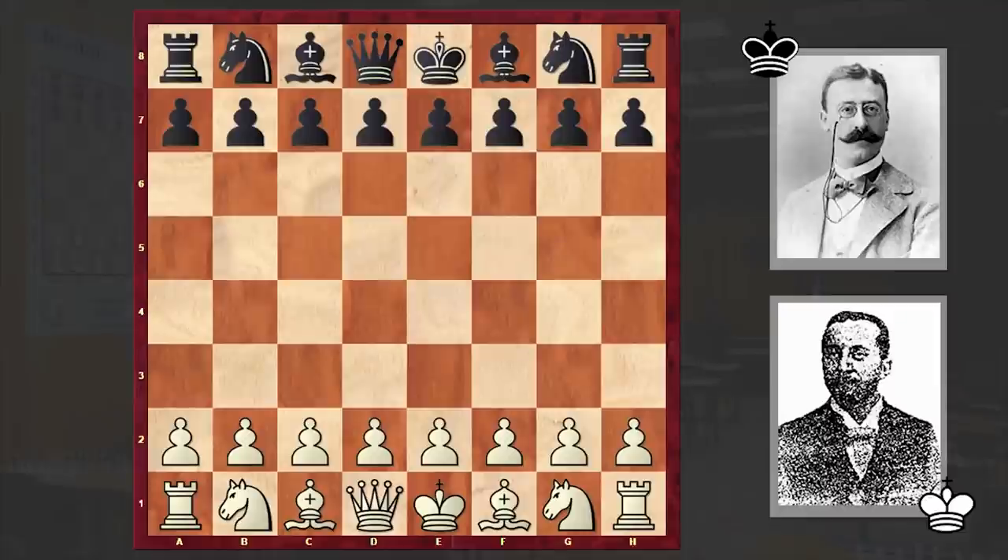Hello chess lovers, Surin here. In this video I want to share with you an interesting game where we are going to see a fantastic combination. With the white pieces is playing Italian chess master Arturo Reggio, and German-born British chess master Jacques Mises is on the black side. This game was played in 1903 in Monte Carlo.